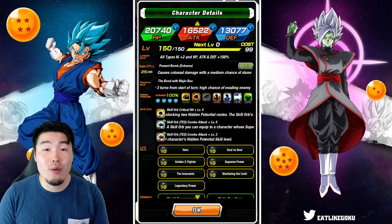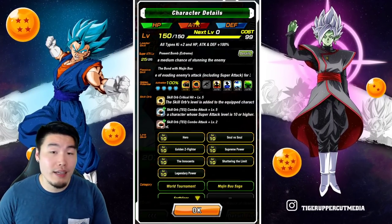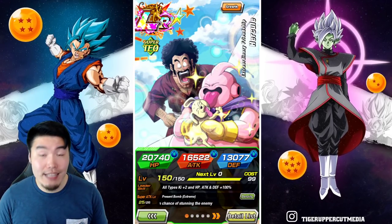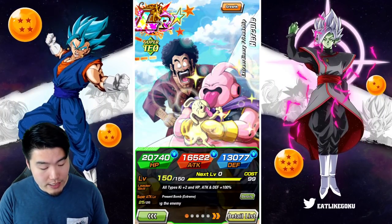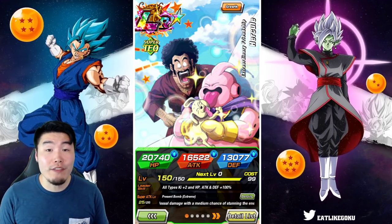So there you go — that is the LR Hercule's Extreme Z Awakening. Everything else pretty much stays exactly the same: same links, same categories, same stats. The only other change is his super attack level, which goes from level 20 before the EZA to level 25.